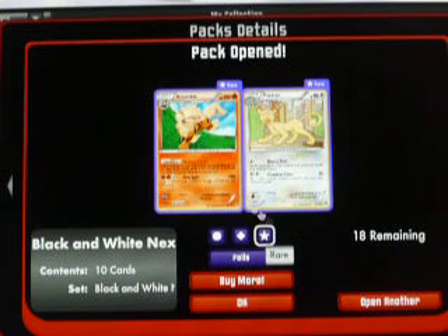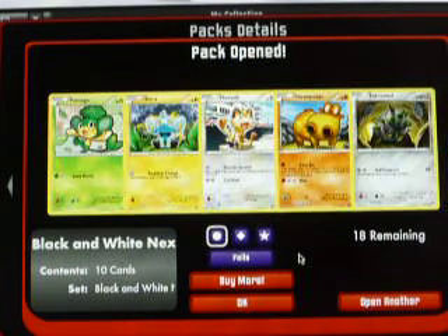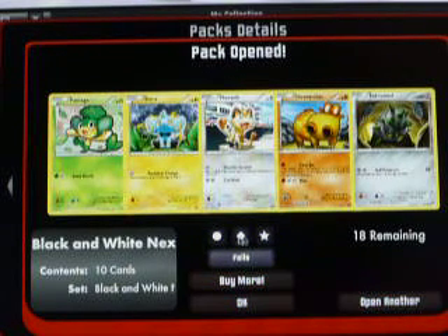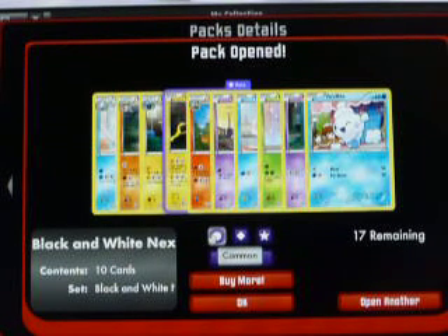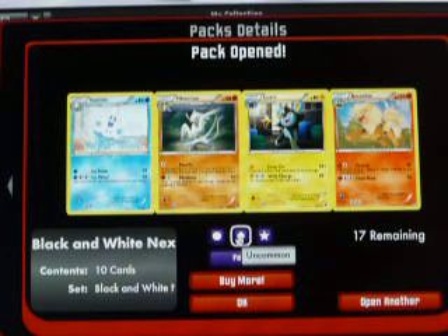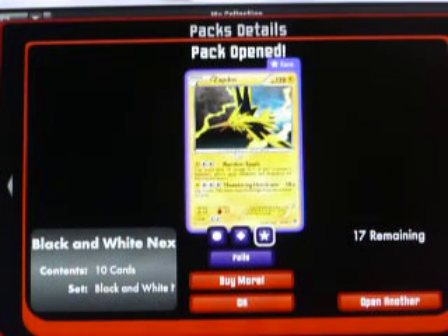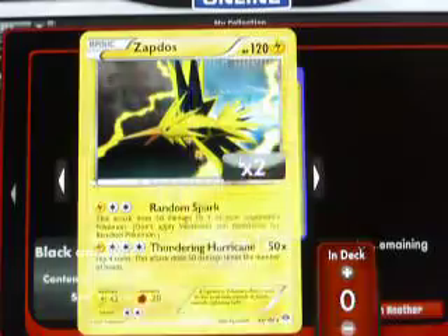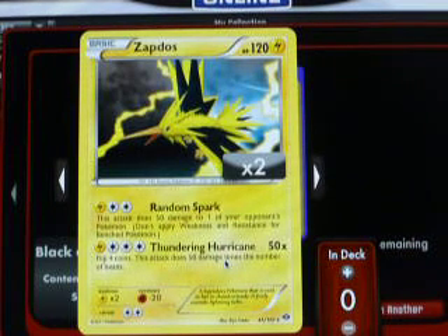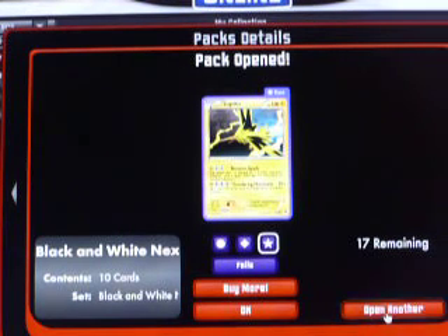My Rares — open another. See my Commons. This is my Reverse Arcanine. My Rare would be a Zapdos Hollow. I need it in real life because I really like this Thundering Hurricane — 200 damage. It's a really good move. Some people disagree with me though.